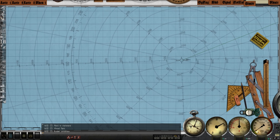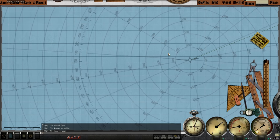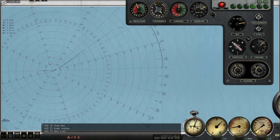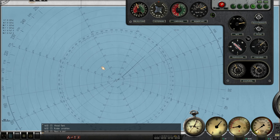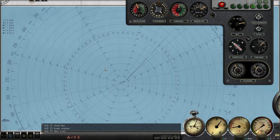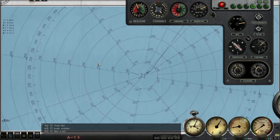Hard to port. Tube 4 is going to fire — so we swing around. This is crazy. I'm hoping our homing torpedo will be able to hit the target.